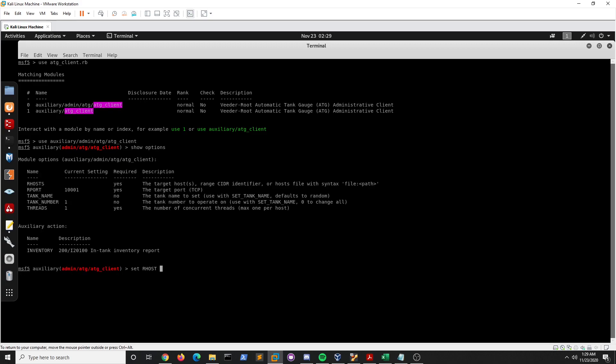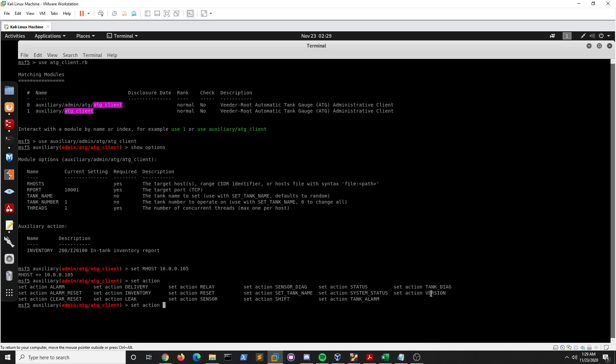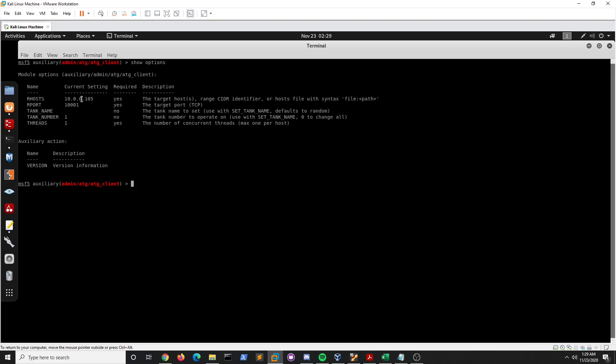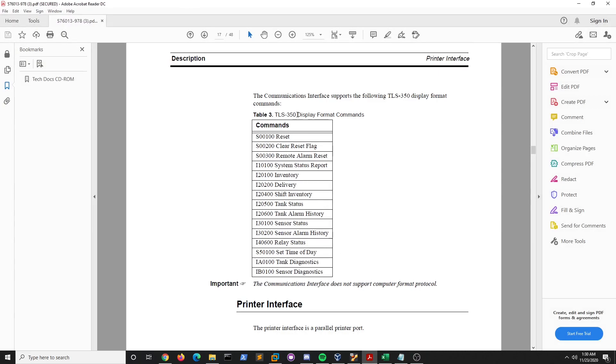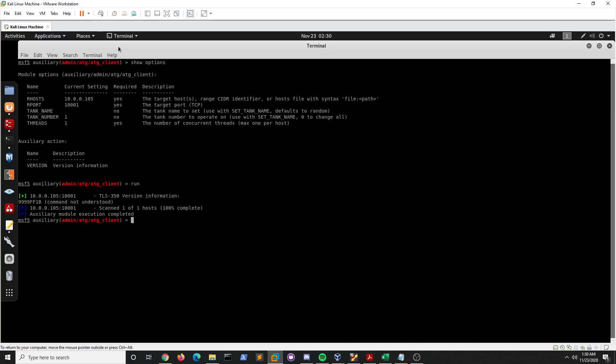We run 'show options', set the RHOST to 10.0.0.105, and set the action to 'version'. We run it and we can see the device is a TLS 350. I looked up the manual for the TLS 350 and found the available commands we can run on it.